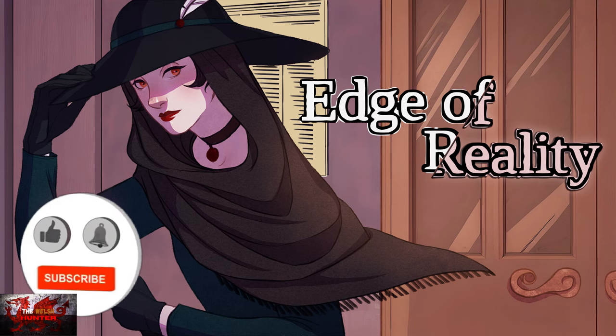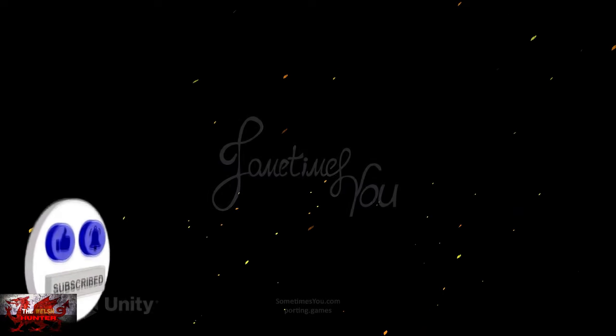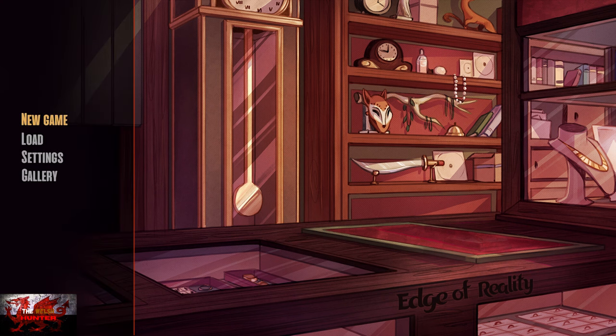Hey, hello there guys and gals, the Welsh Heddy here back with yet another 100% achievement guide and this time we are getting it all in Edge of Reality. This was developed by Moon Eclipse, published by Sometimes You and is going to be available for £4.19 / $4.99. It is currently on sale plus you can do the whole triple stack — one on the Series X, one on the Xbox One, and the Windows version as well, so get yourself a nice 3K.